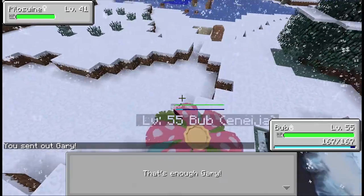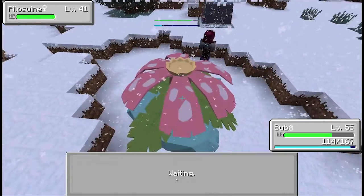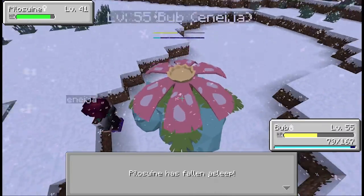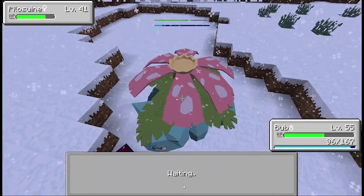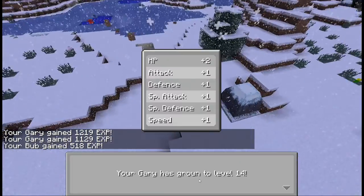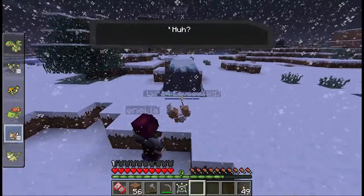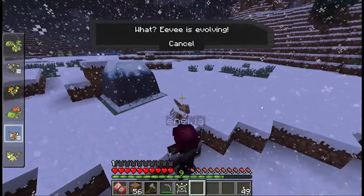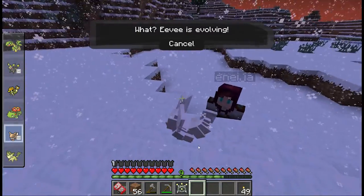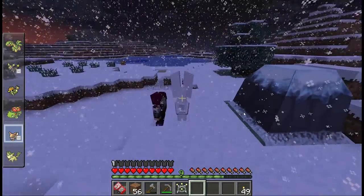Now I'm going to have to switch out because it's a level 41. So let's go ahead and get Bub in here. Let's go ahead and do a leech seed so hopefully we can regain some of that health. Put him to sleep. Alright, let's try this solar beam — storing energy, and then we use it. Done. All right, here we go. Gary is leveling up. Eevee is evolving. Gary, Gary, Gary — you did it. You get to be a Glaceon today. This will be the last evolution of our Eevee evolution set.